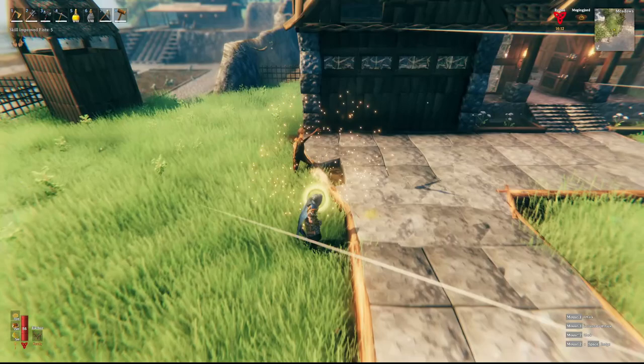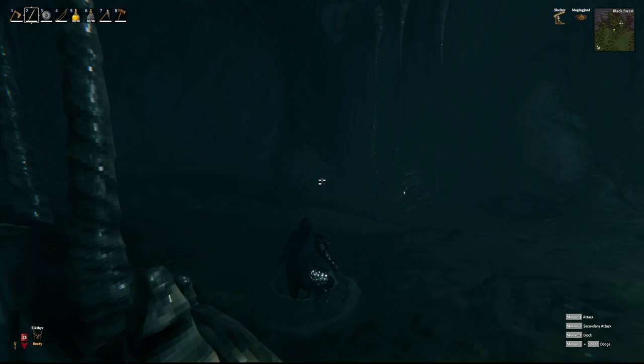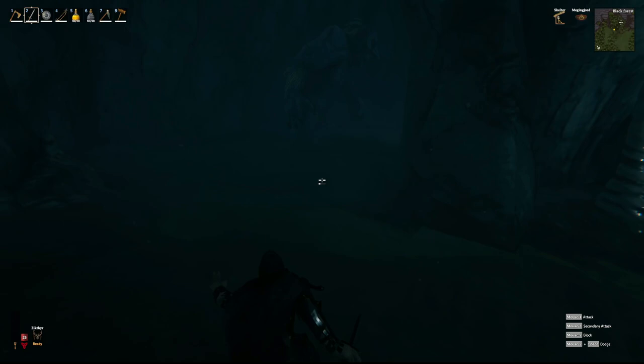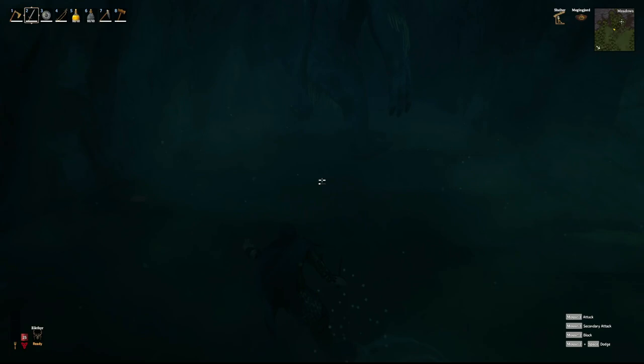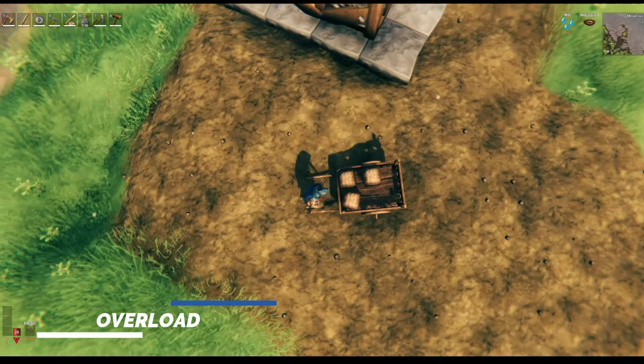Early on in Valheim the dagger was slept on a lot, but it is now well known that the dagger is not to be taken lightly — it's a one-hit quitter if you can get it to high levels, closer to 100. We all know how hard it is to level skills in Valheim because death is always imminent. But if you get your knife level high enough, and your sneak skill too, you get a critical damage bonus on sneak attacks. Watch how I easily pop this troll one time — he's done.